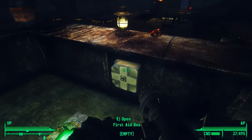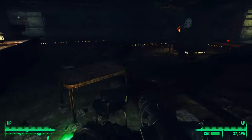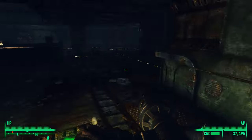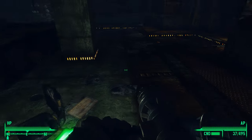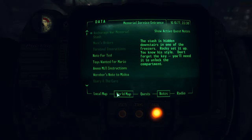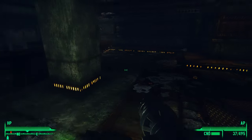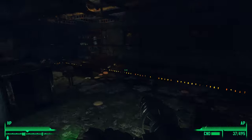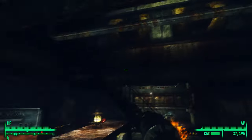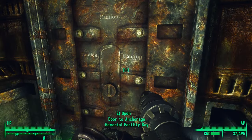Did I miss this? Nope, I took it. Anything over here, and then we'll move on. There are actually three different parts to this Anchorage War Memorial interior. We are right now in the service entrance, and that's really all there is — just this, and then there's that area above where I killed that Mirelurk. So now we go into the main area, which is the facility bay.